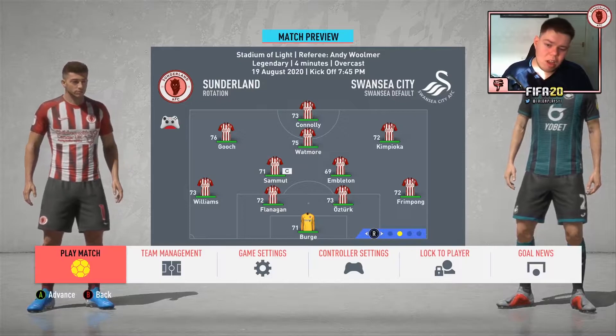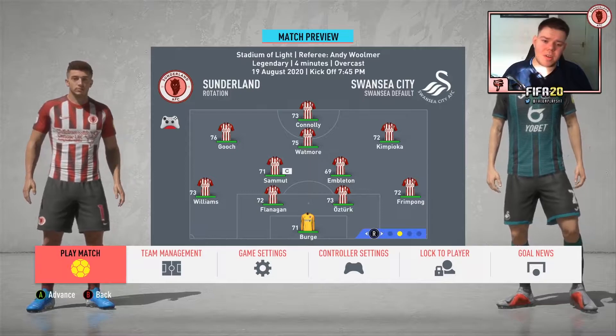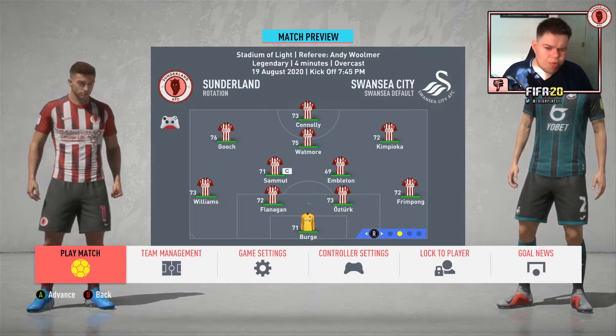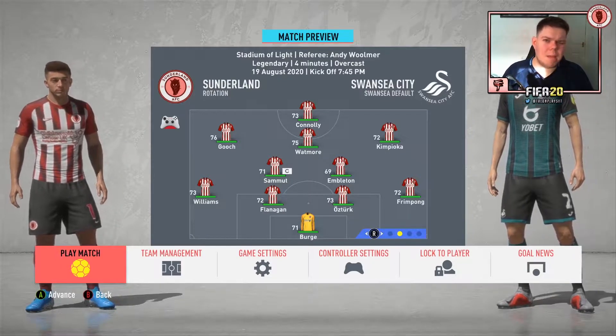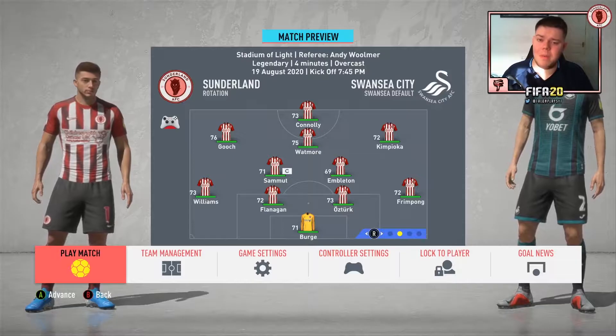For the Swansea game we have the rotation team: Frimpong starts, Brandon Williams starts, Embleton and Samu in central midfield. I'm looking forward to seeing how this team plays in a proper competitive game because I don't think I've used this lineup yet with the new signings.